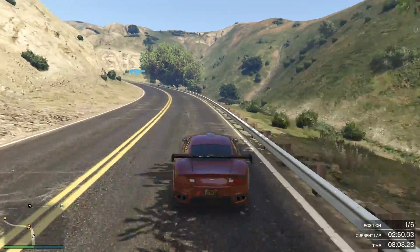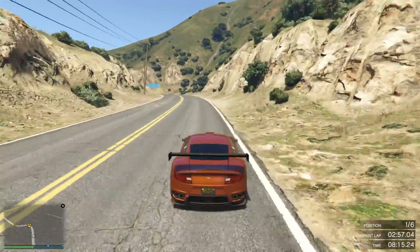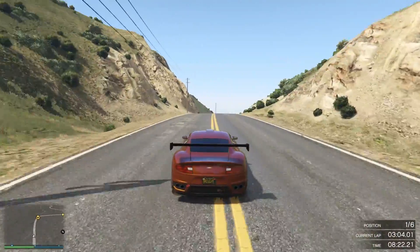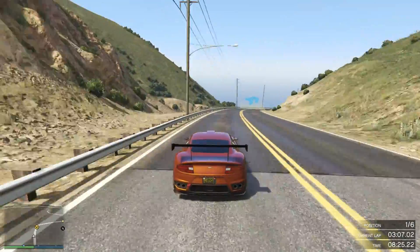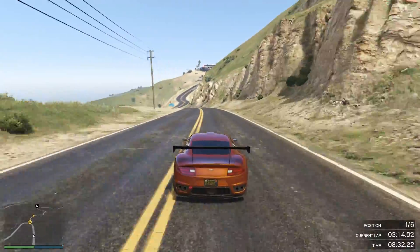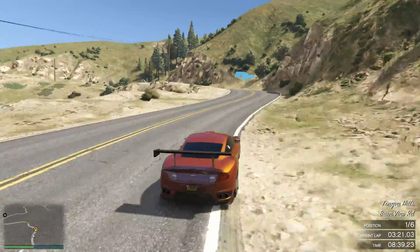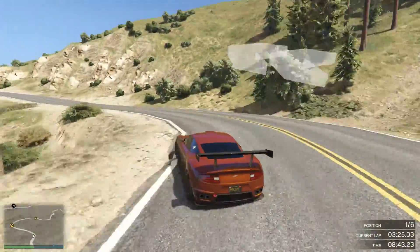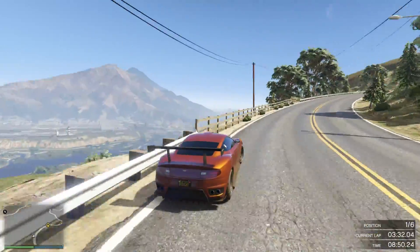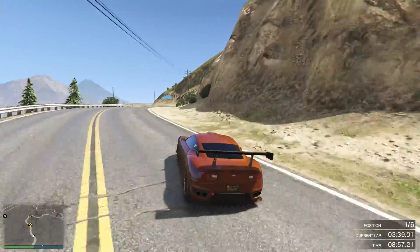We have to ask why Rockstar have done this. On the older generation of consoles, the pop-in and texture problems were generally a lot worse at high speeds in the quicker cars, but that isn't really a reason to do this because they now have more powerful consoles. And also, they've slowed down all the slower cars as well, so that can't be the reason. Maybe their first-person mode can't cope with the higher speeds and they've had to slow things down for that, or maybe the testers couldn't cope with driving at such high speeds in first person. Or it could just be a bug — something they'll fix later on and bring the speeds back to how they were on the old generation. We just don't know at this point.